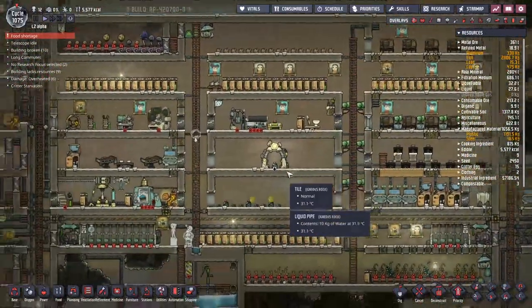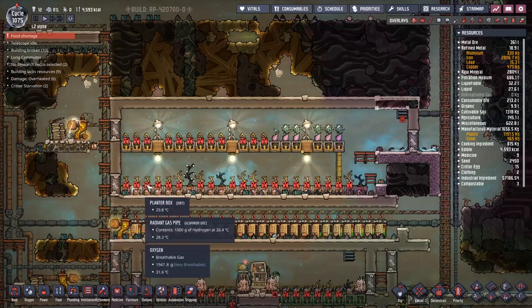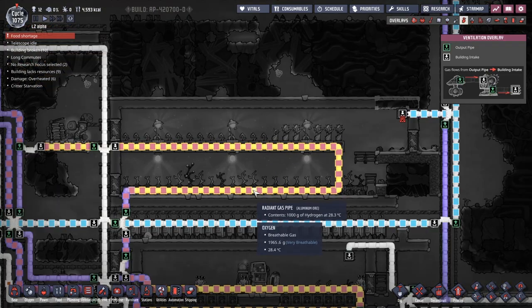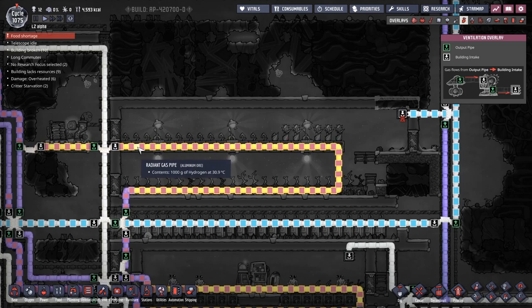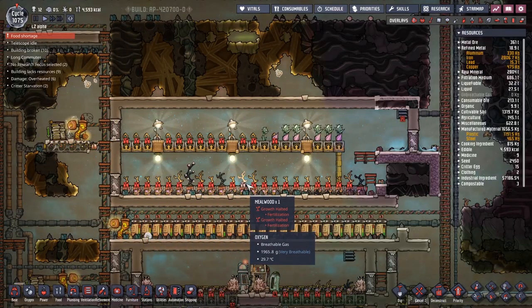The thing I really want to address is the temperature disparity in this box over here. We have a whole bunch of millwood at the bottom, some bristle blossom at the top, and we do have some hydrogen going around, trying its very best to keep this place cool — and indeed it's coming through at 27 degrees. But this stuff here is being fed dirt.